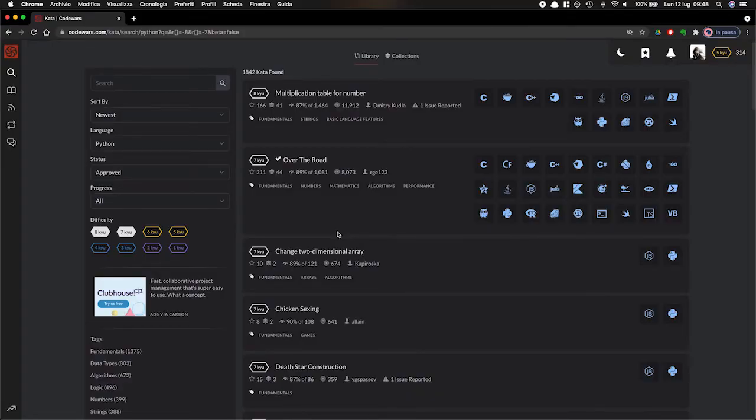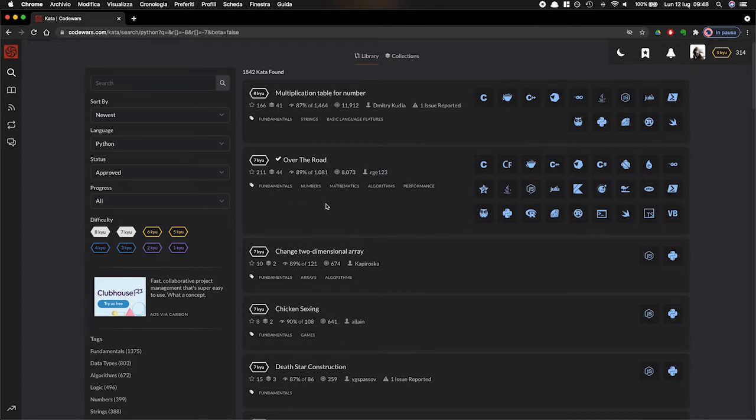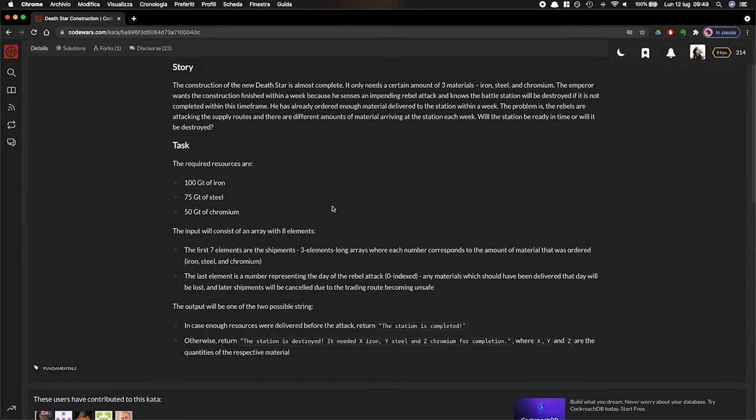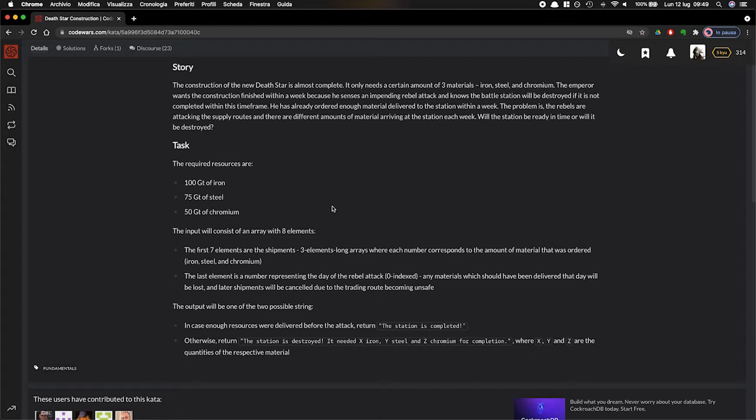Let's start. I have the dashboard in front of me. I've already looked for Python projects and the level is always going to be between eight and seven to keep it simple. This one looks pretty interesting — Death Star Construction. The construction of the new Death Star is almost complete. It only needs a certain amount of three materials: iron, steel, and chromium. The emperor wants the construction finished within a week because he senses an impending rebel attack.